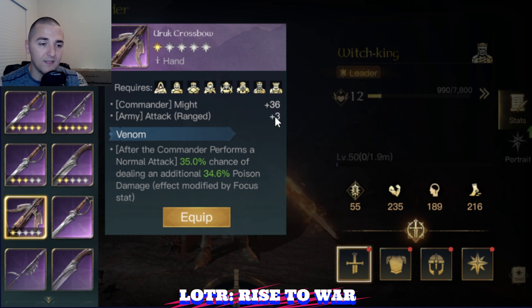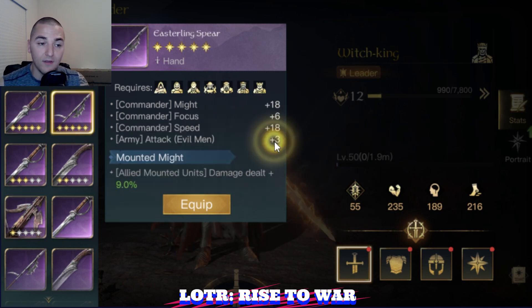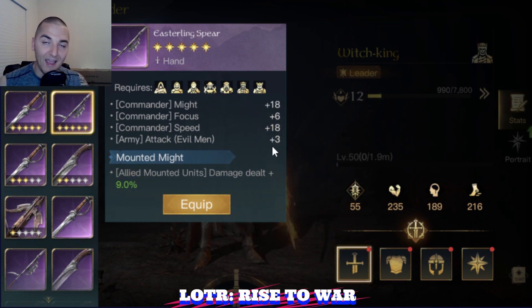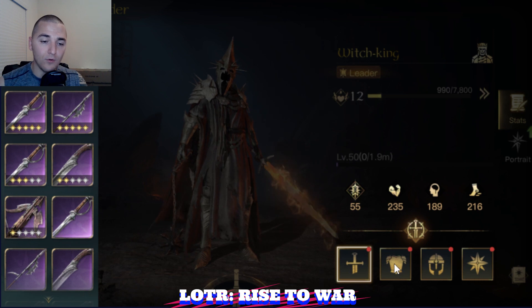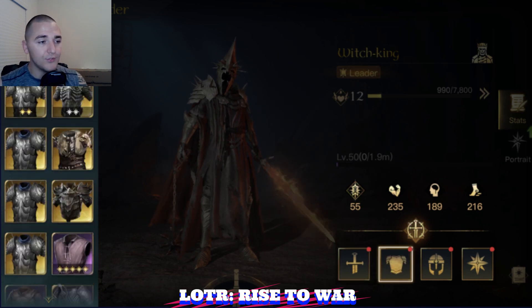Cavalry will only get half the benefit from the plus attack, so I would recommend running infantry early game. They are also cheaper and quicker to train. Chest-piece wise, it's up to you what kind of troops you have access to. If you happen to have a 5-star Berserker's Raiment with plus 3 HP to Uruk-hai, it would be a great idea to run Uruk-hai units on your Witch King.